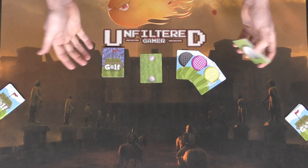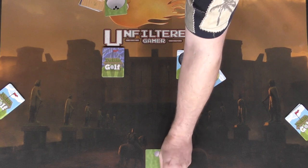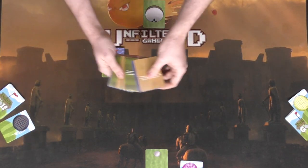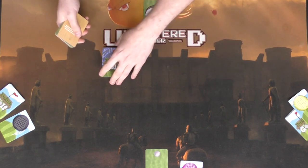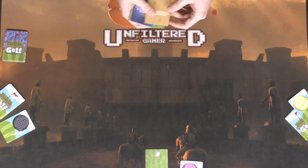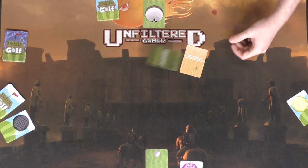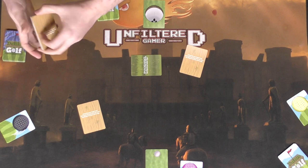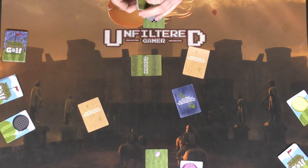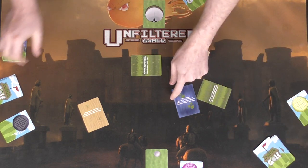Each player checks their hand to see if they have the hole card. The player with the hole sets up the play area, placing the tee and the hole somewhere on the table. Then players begin tossing terrain cards onto the board. You can place any terrain as long as there are fewer than two of that type already on the board, tossing it with your hand on the table.